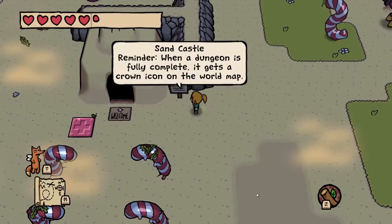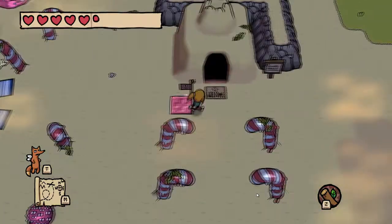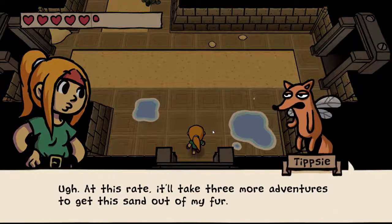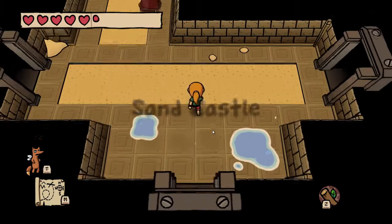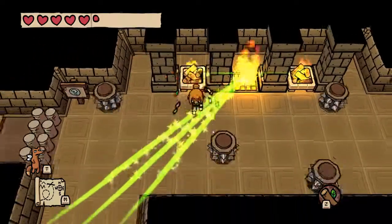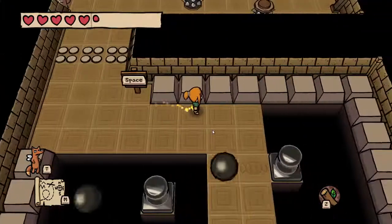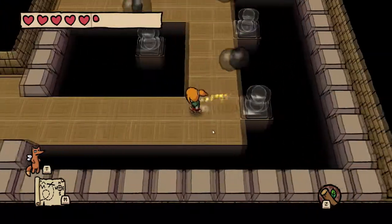Every time you collect a crayon it gets colored in at the top of the screen. Instead of collecting four pieces to get a full heart, you get a quarter heart at a time, so every pickup immediately benefits you. I think that's something Zelda could adopt in future games to reduce grind — like in Twilight Princess especially, having to get five heart pieces each time gets a little tedious.